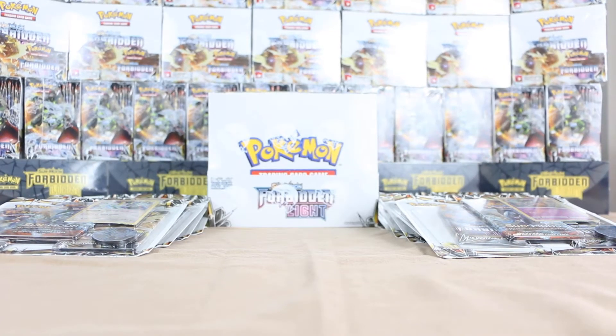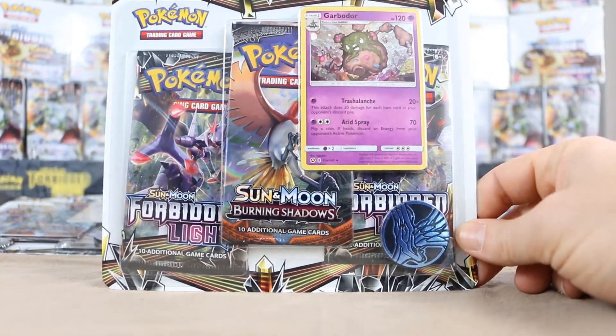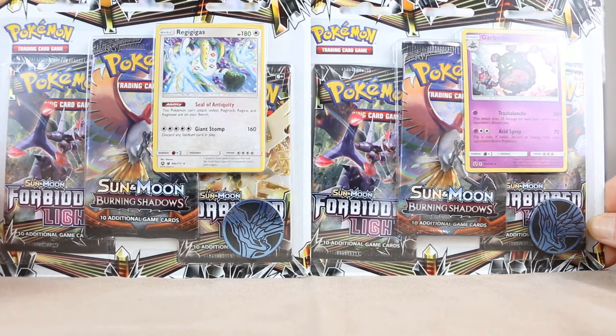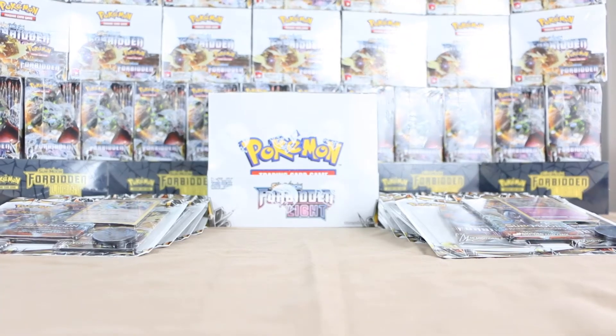Welcome back to video number two for a Forbidden Light opening. This time we're going to be doing the two three-pack blisters. We have Garbodor and we also have Regigigas. These are alternate art reprints — they aren't promo cards, and they both carry Xerneas coins, similar to the check lane blisters which both had Yveltal coins. Kind of boring — it would be nice if they had some different variation between them.